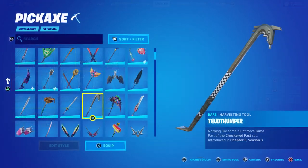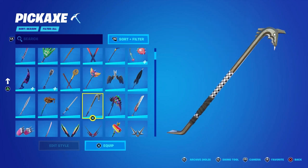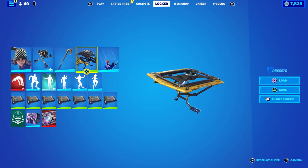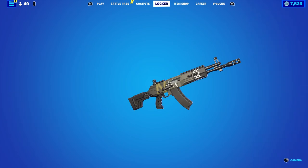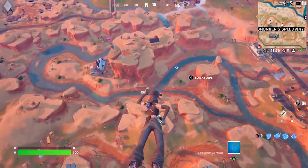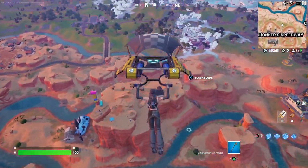The pickaxe is called the Thud Thumper - it says 'nothing like some blunt force llama,' a play on blunt force trauma. I don't know what that animal is, it kind of reminds me of a dragon maybe. There's no glider but if you own the Checker Glider it matches her checkered pattern really well. The wrap is called Checks and Scratches - it's not animated, not reactive, but it does have the checkered theme. The Checker Glider has a lot of yellow in it but otherwise matches pretty nicely.